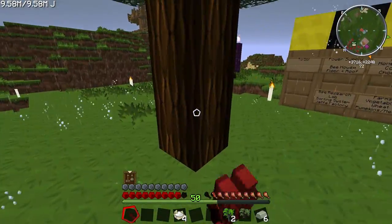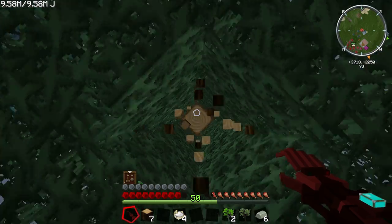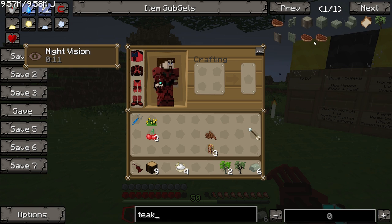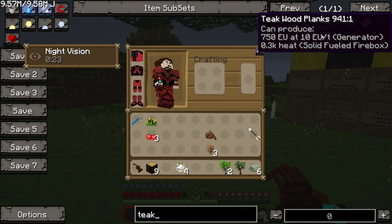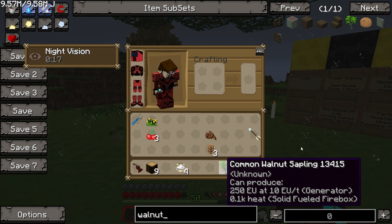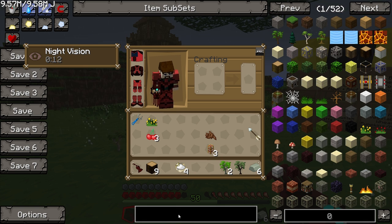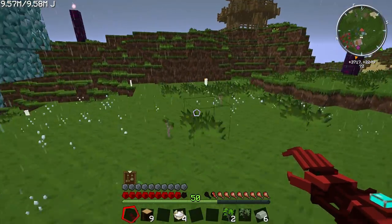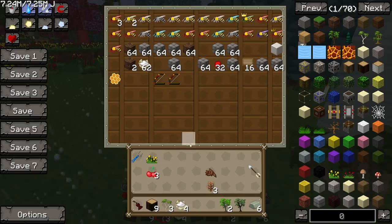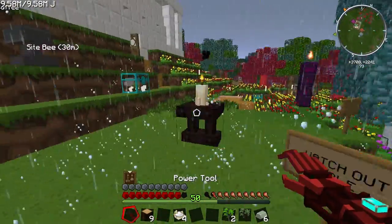Teak is kind of a horrible gray color - like a moldy swamp gray. And walnut is really dark brown. They have family lines, so I don't know what the teak family tree is. We'll find out when I finally manage to grow one. Do you have a crafting bench? Oh, there it is - you've got one on your power tool.